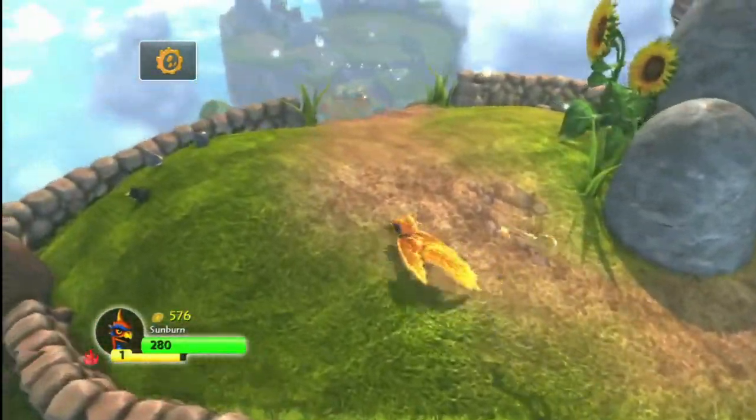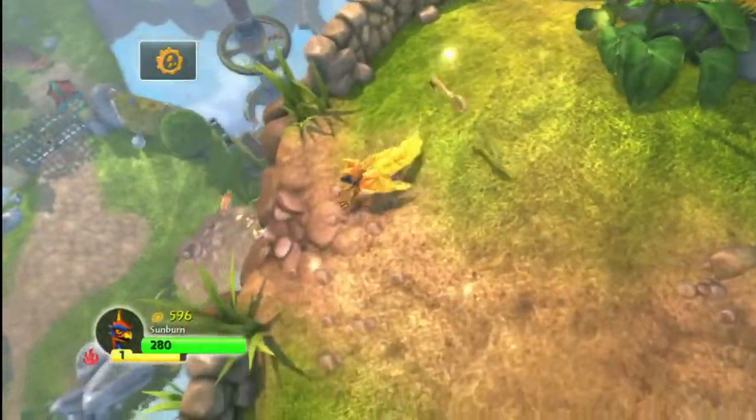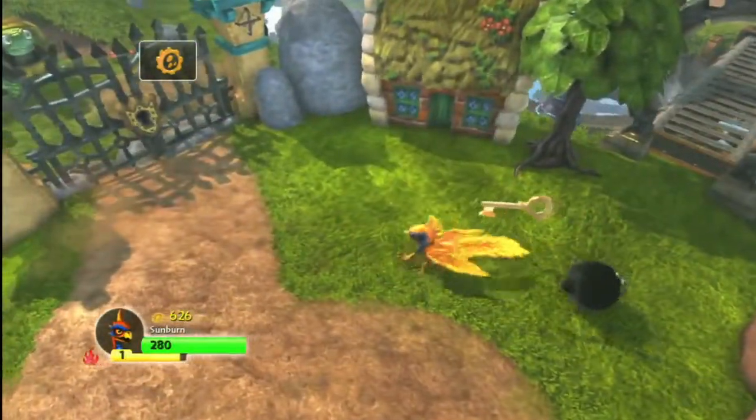Okay, I think we've cleared out this area. It's time to get back to the rest of the level - I'll just cut over to the gate, where we'll face very little opposition on our way to find Cali.